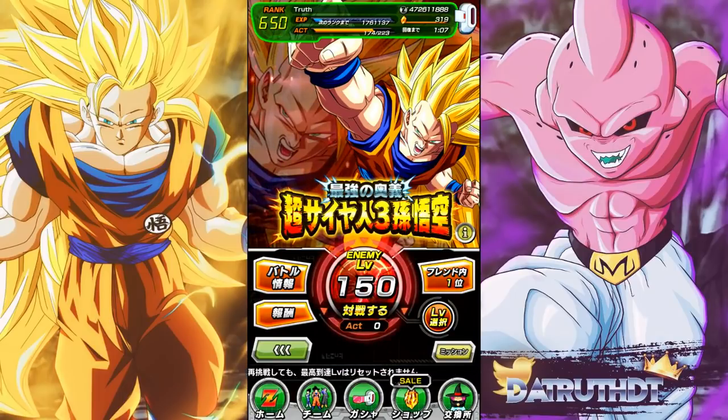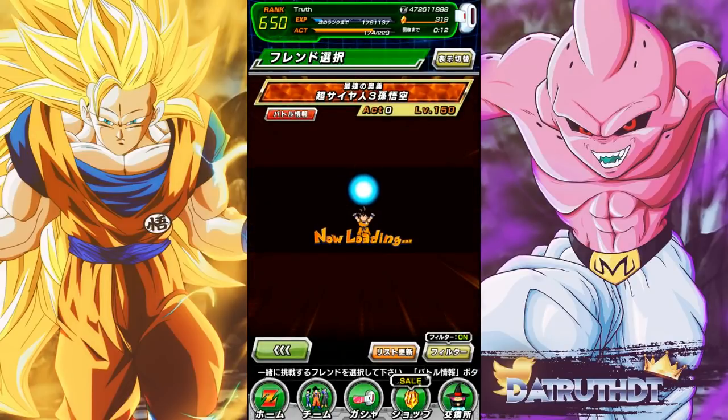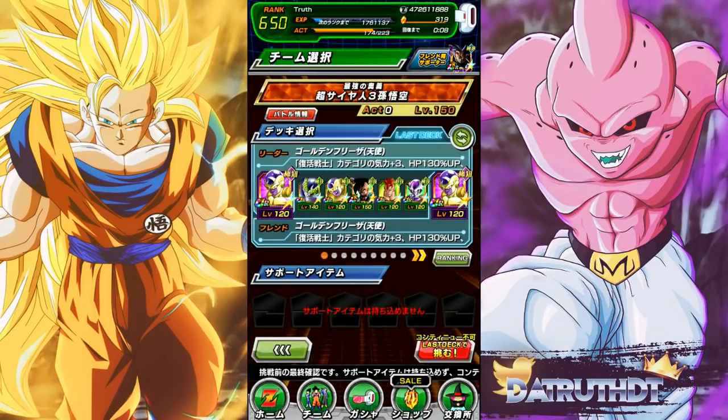Alright guys, we're back for another run at the Super Saiyan 3 Goku EZA. This is definitely still probably in the running for hardest easy A. The leader unit you have to use is not a tech type — Goku of course is an AGL boss. I've managed to grind up to stage 150. Last video back in October it was only stage 140. It's so difficult now it can't be done without additional supers. The goal for today is not even to win once — what I want to show is the new secret weapon we have for the team.